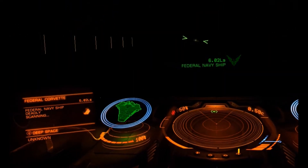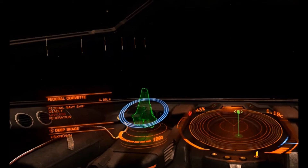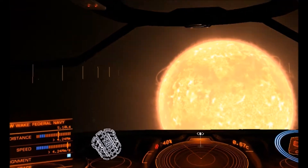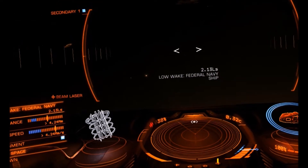Upon arrival, check your scanner and the Corvette should be there. Lock onto it and now we play a waiting game. If you've got an interdictor, you can interdict it — I didn't fit one, slight oversight, running out of space, that kind of thing. So you just follow it about until it drops out. It'll either do that at the star, or one of the planets in the system.